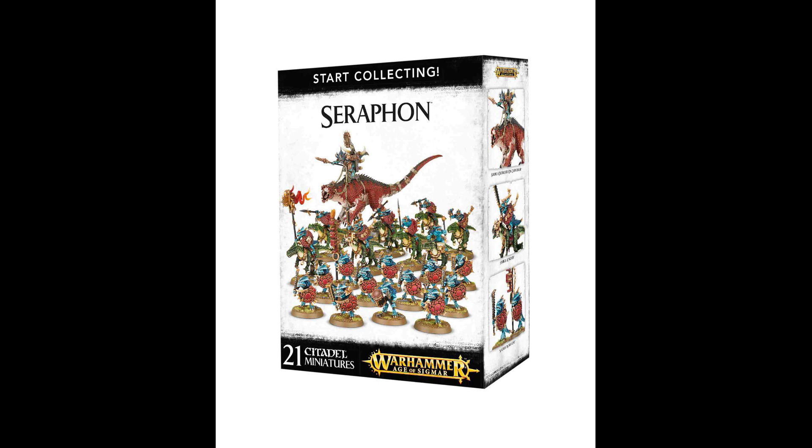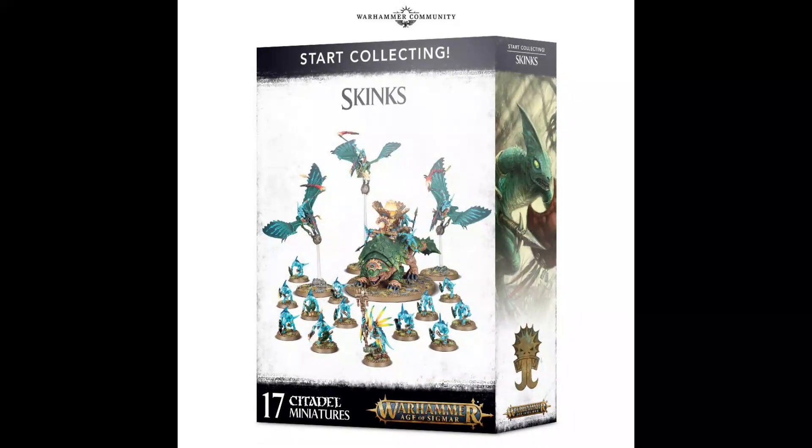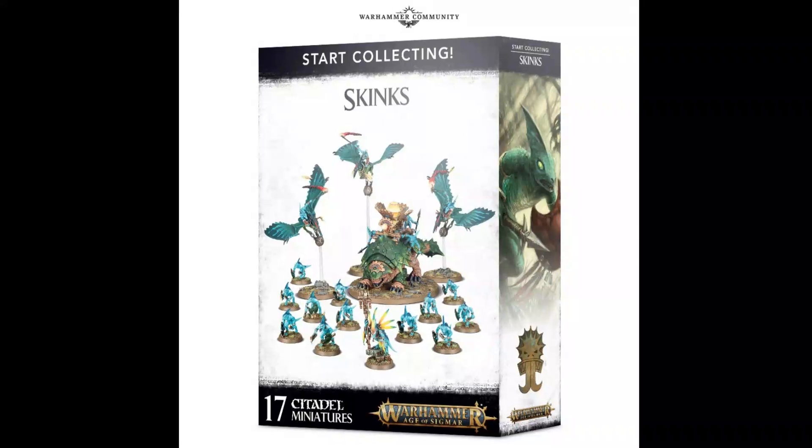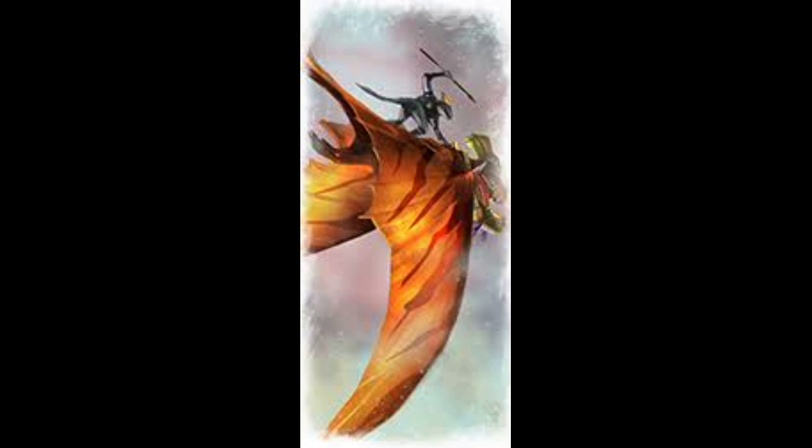You don't really need the Saurus Knights but you get them for free anyway. The start collecting skinks box is only worth it if you want the Bastilodon and the Pterodons. Ripperdactyls and Pterodons are really expensive units — only three models for 44 euros. They're very beautiful, sometimes out of stock, and the start collecting skinks box is sometimes the only way to buy them. They're fun to paint, but it's a very special playstyle.